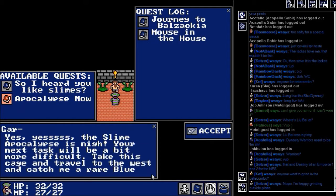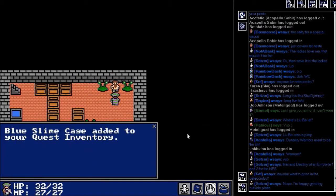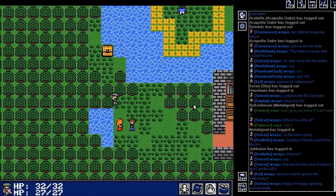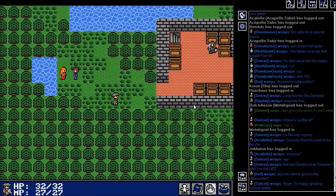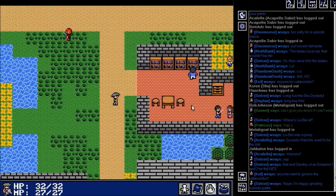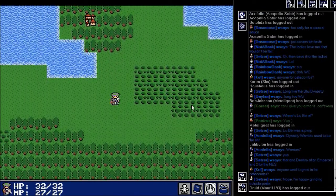Now he wants me to travel to the west and catch a rare blue slime. A blue slime's going to be a little bit harder to get, but I know exactly where they are so it doesn't really matter. Here's the treasure chest I was thinking of — what's in this one? Five gold. Getting quite a bit of gold in the last couple of seconds — I think I have over 30 now. Oh, 29, pretty close. Let's go find a blue slime.